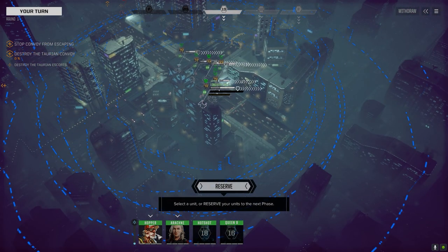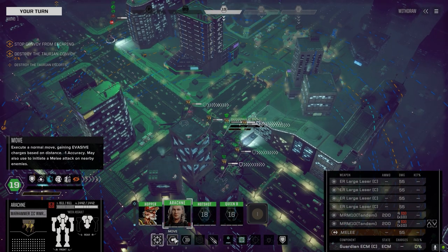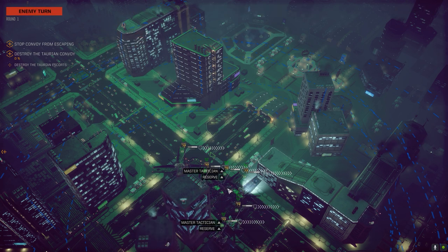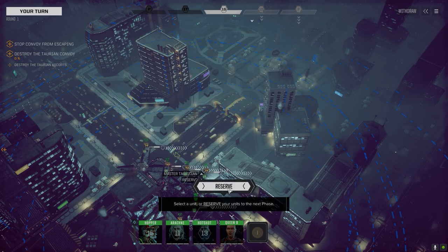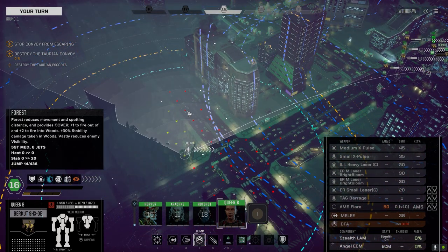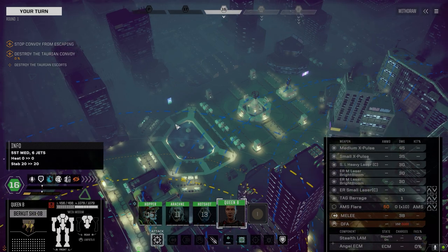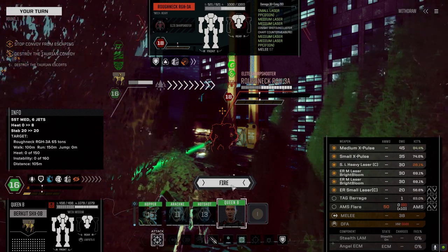Where's our targeting reticle for our second lance? There it is. We're in reserve mode. Reserving action, standing by — hesitant to do this but we've got to find out where the hell the enemy are. There's the Roughneck. Don't see anybody else over here. We've got eyes on one — let's deal with this guy. I'm going to hold off on the barrage; I want to put that on one of the vehicles. Let's fire the rest. Nicely done.